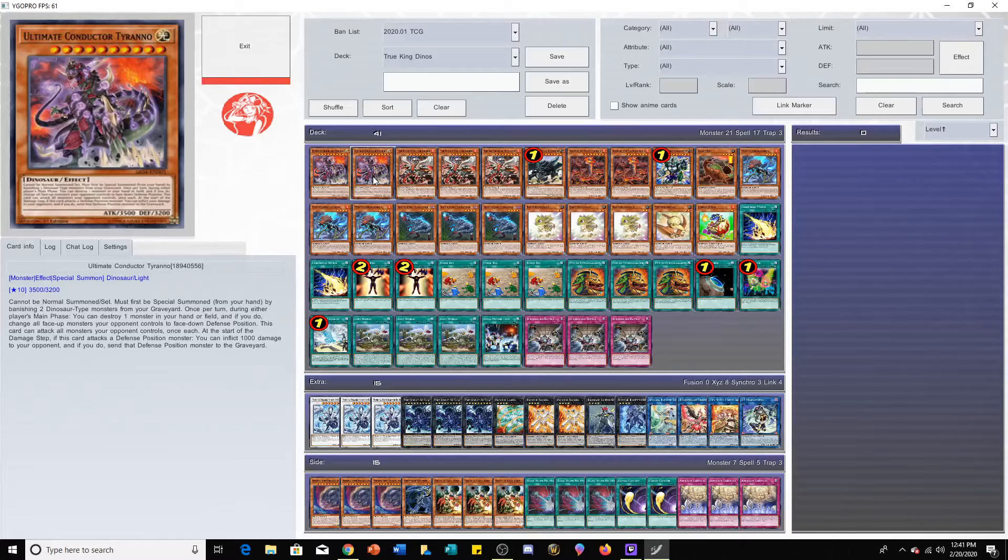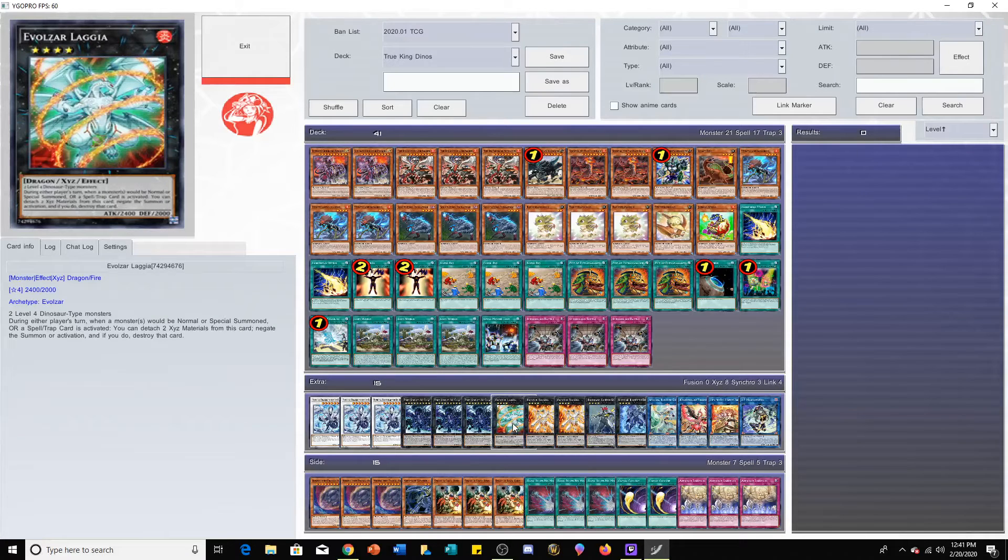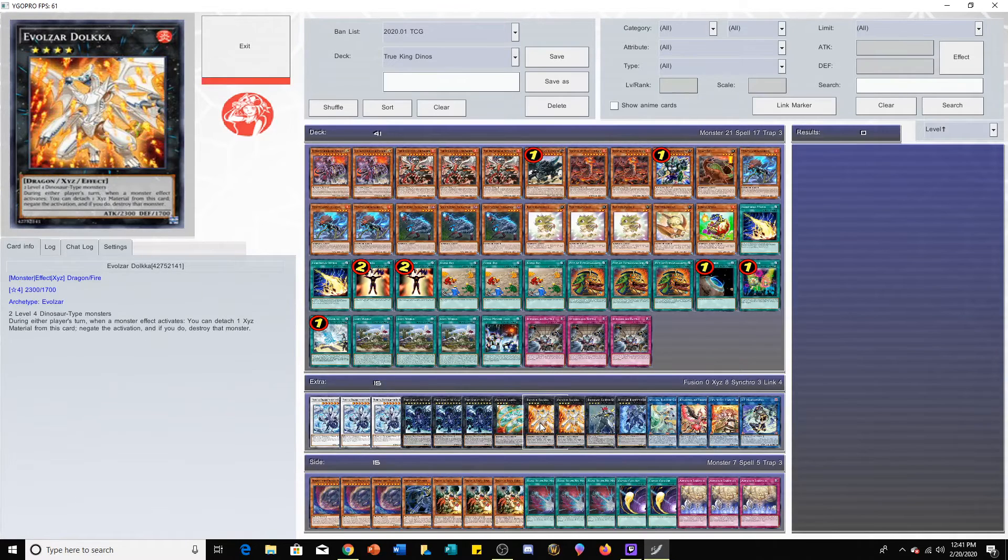Try stopping your opponent when they're going to attack into every single monster you own — it's actually really crazy. Dolkka is a walking Solemn Judgment and Laggia is a walking Solemn Warning, which is pretty good. I think they might actually be reversed, but whatever — they're both really good.